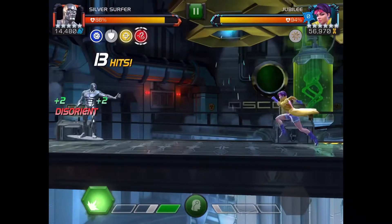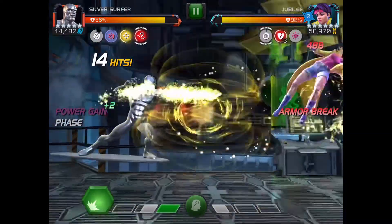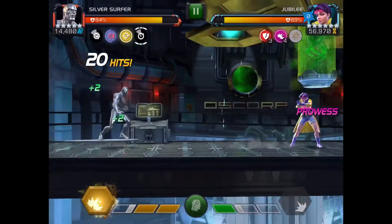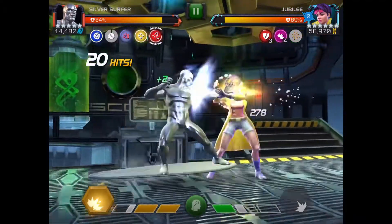Since the disorient buff lasts nine seconds, the timing isn't too bad. If you do have to dash back multiple times to get out of the way of a special attack, the footloose lasting seven seconds runs out around the same time. But you can still intercept and do all the regular attacks — you just can't parry and some of your abilities won't trigger while that disorient is active.